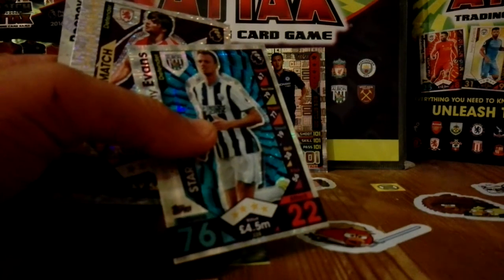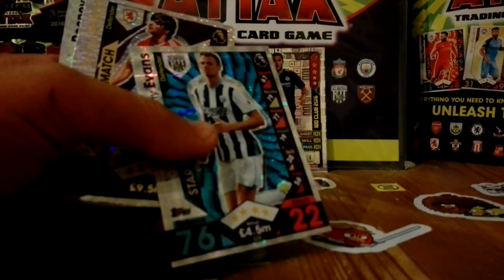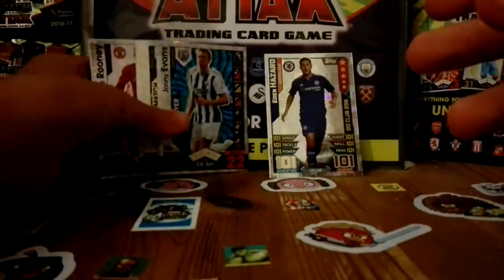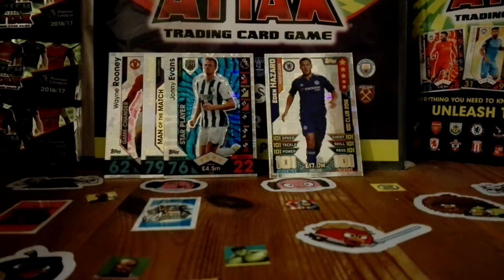Guys, I want you to vote in that top corner — press the I right now. Who or what would you rather have from this pack opening? Would you rather have the Eden Hazard 101 card, or would you love to have the Johnny Evans star player, George Frenchman, and Wayne Rooney? Comment down below — we'll see who gets the most votes. I'm voting for the Hazard.